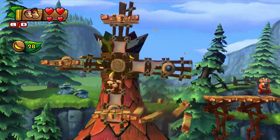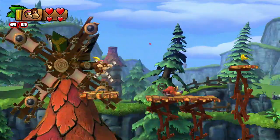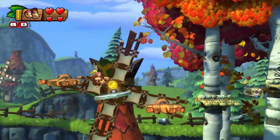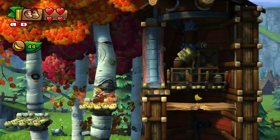Without Dixie this game is considerably harder. How come they can walk on those things and don't fall, but the second I get on them they fall? Is it because Donkey Kong's heavy? Maybe.